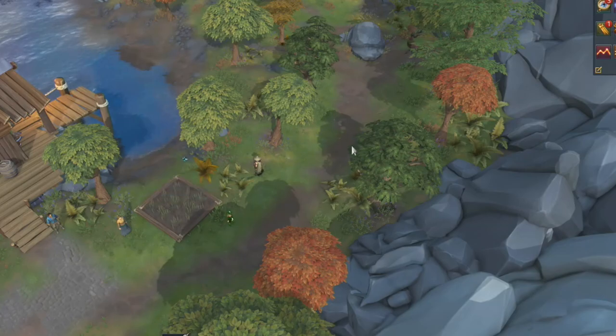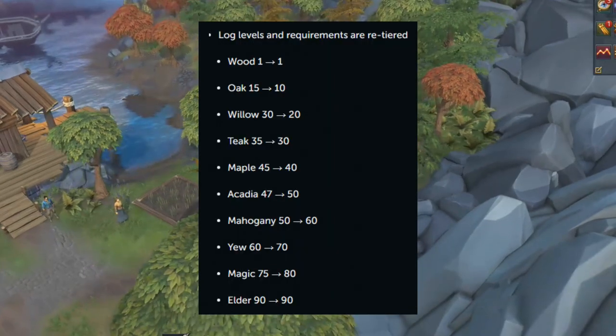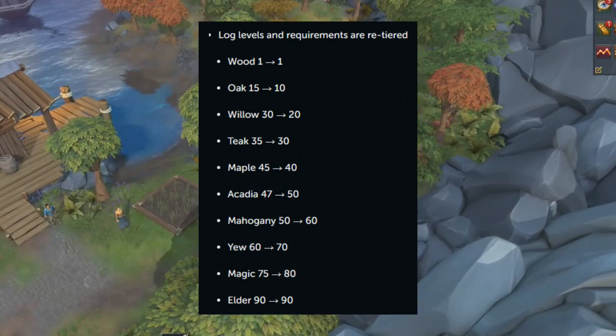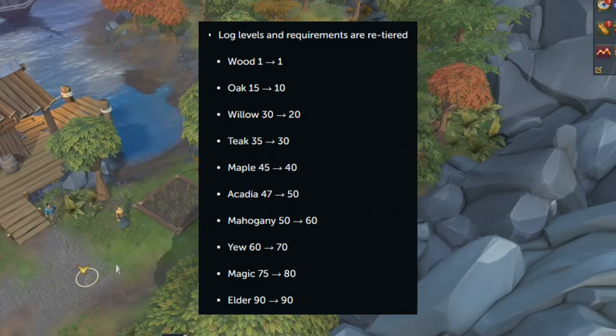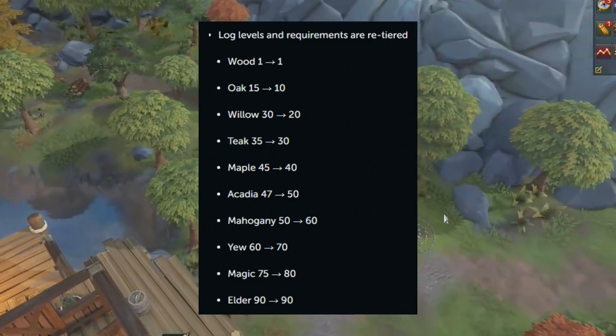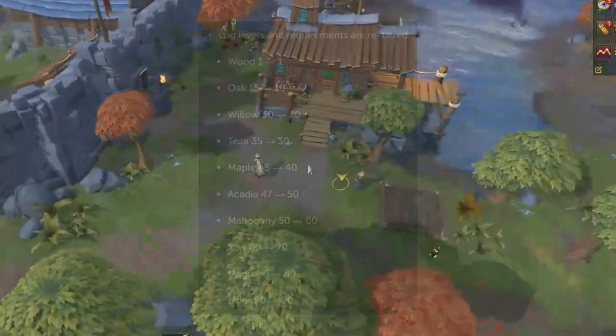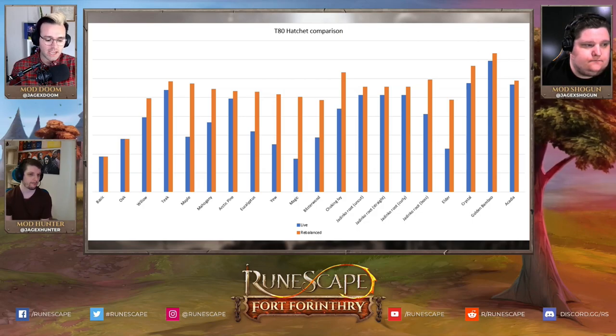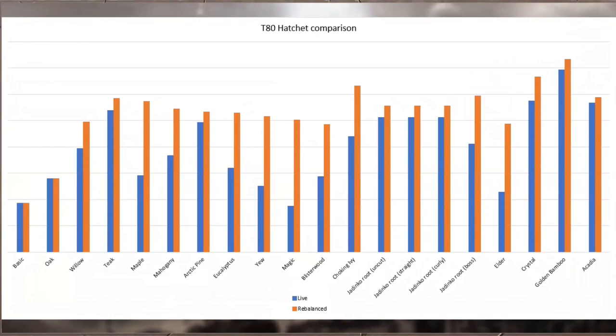The trees themselves have also been balanced. They now upgrade at 10-level increments, and Acadia has been promoted to a core tree type. On screen you can see the changes to the current trees and their new levels to help fill out the level bands. The woodcutting experience rates have also been rebalanced — some trees have had a dramatic change to their XP, which should make going through these levels a much smoother process.